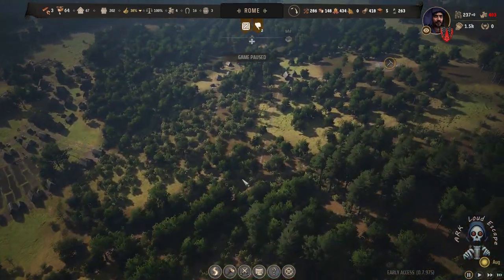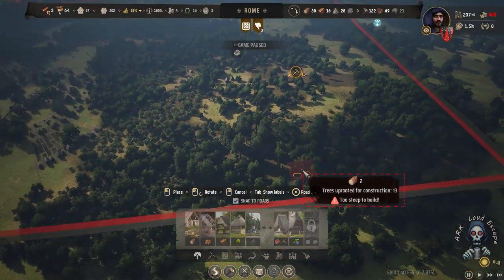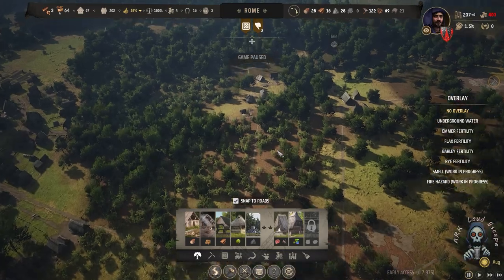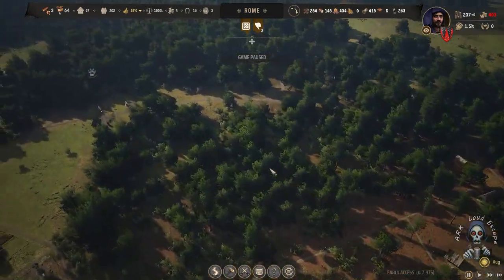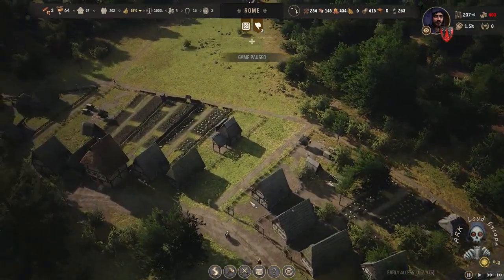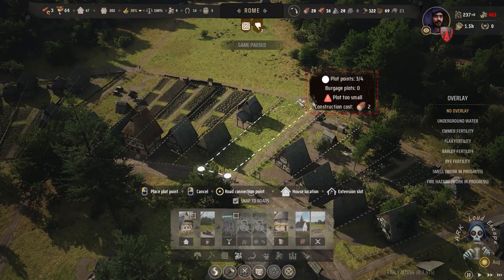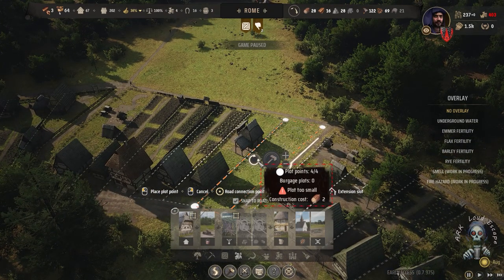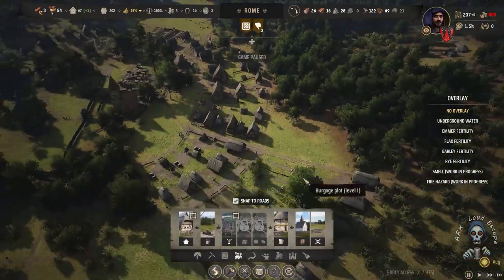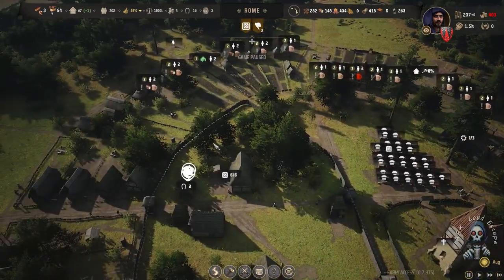I also have to build another wood logging camp somewhere around here — I prefer it to be here. I did that because I already needed to start protection for bows. I forgot to place this house here, and now it's ready — I'll develop it and place it.